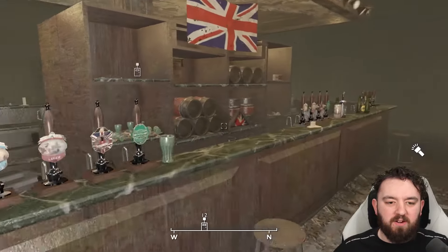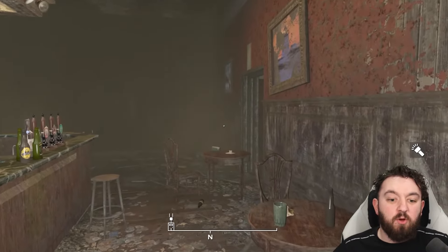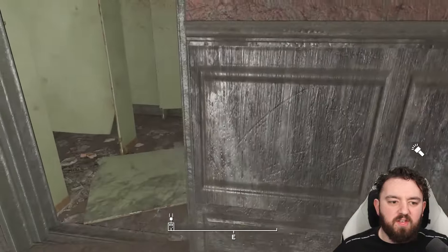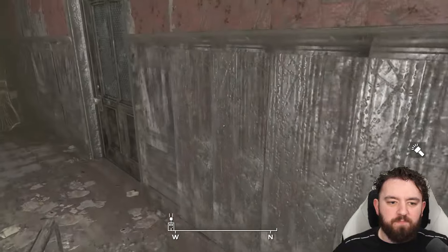If you check around the bar here at the back, there's an ammo box and plenty of glass. Don't worry about enemies though - there are a few rad roaches, but even at the earliest levels they don't pose much of a threat, even though they are rather large.